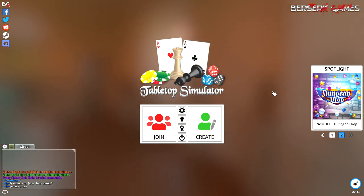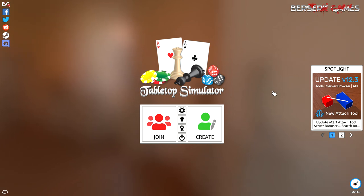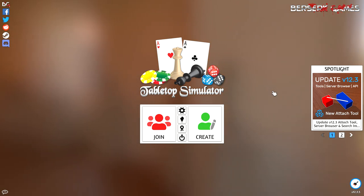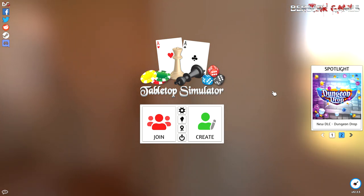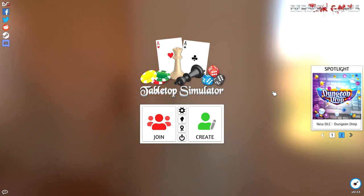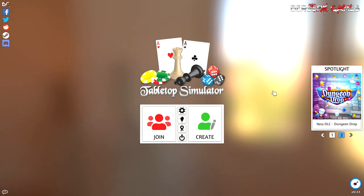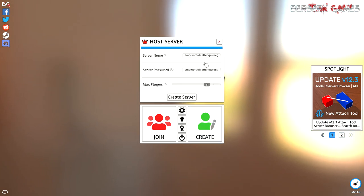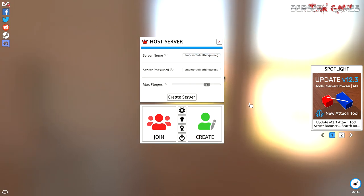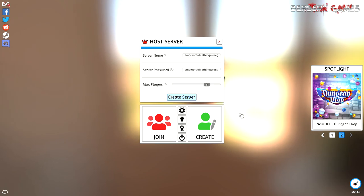First of all, you have to go to Steam, to the Workshop section, and you have to install the plugin. I consolidated a lot of elements from several different plugins in order to create one single place where you can find all the stuff. Let's create a multiplayer game — remember your server name and your password, because you have to give these to the players you want to join you.